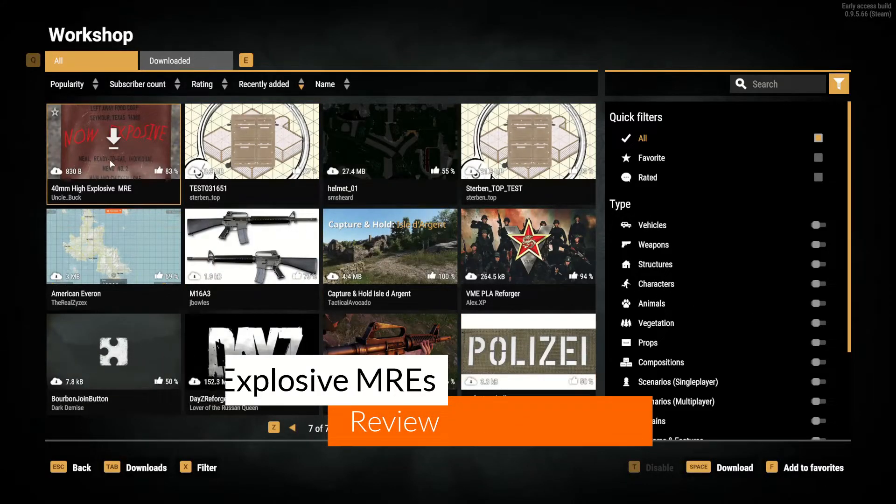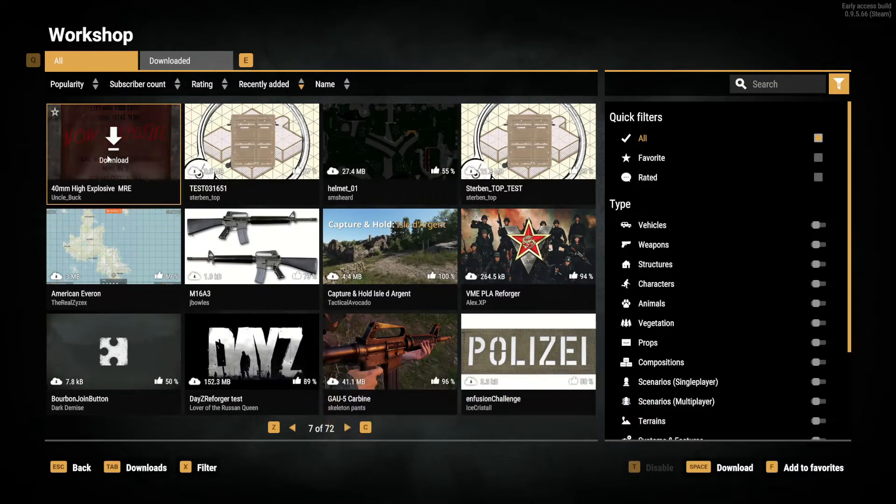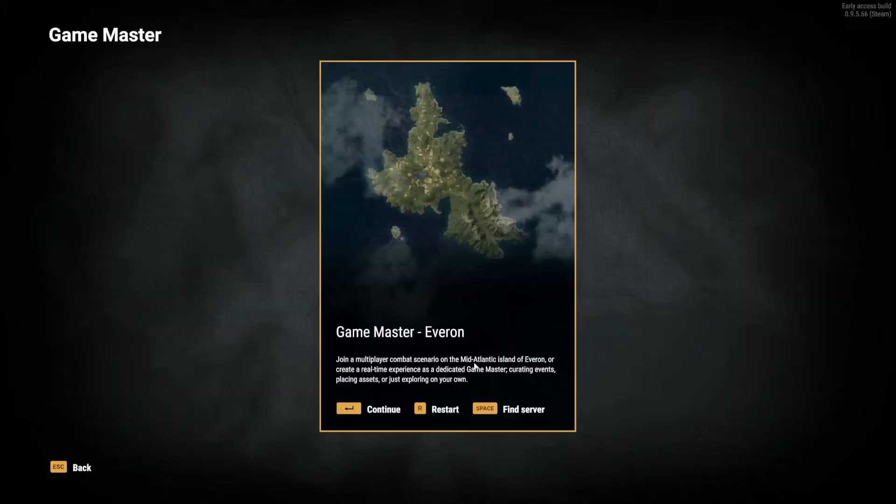We are back in Armored Forger and we are exploring a pretty funny mod today — 40mm High Explosives MREs by Uncle Buck. Of course only Uncle Buck would make this. Let's go see what this is about.